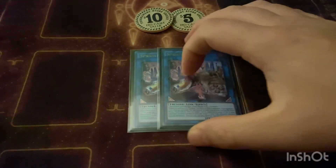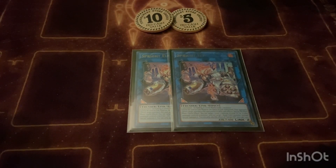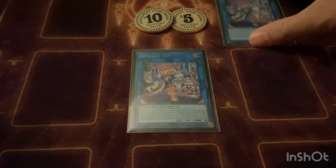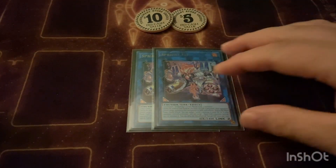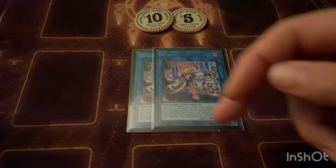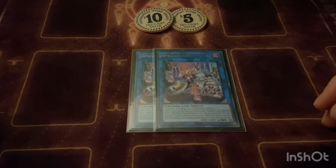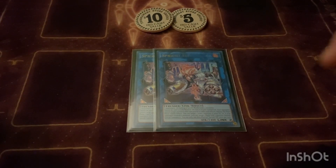Next we play two Sprite Elf. Quick effect: target a level two monster in the graveyard and special summon it. If your opponent controls a monster you can target a link or XYZ — pretty good. There are times where your end board could be Sprite Elf pointing to Evil Twin Kiss-a-Kill, so when they summon something — especially a normal summon — I'll chain Sprite Elf targeting Lila, bring her back. Since she's special summoned and sees Evil Twin Kiss-a-Kill, pop that card. Game changer.